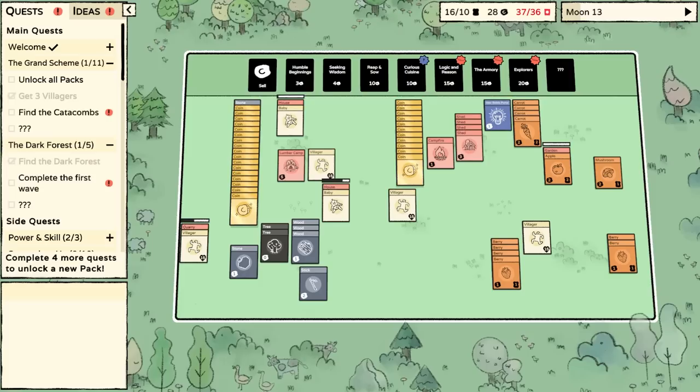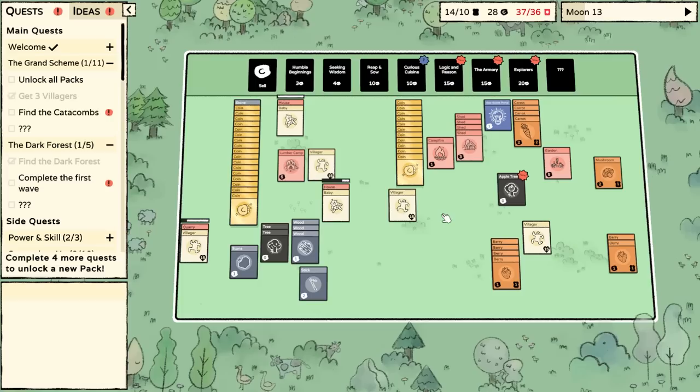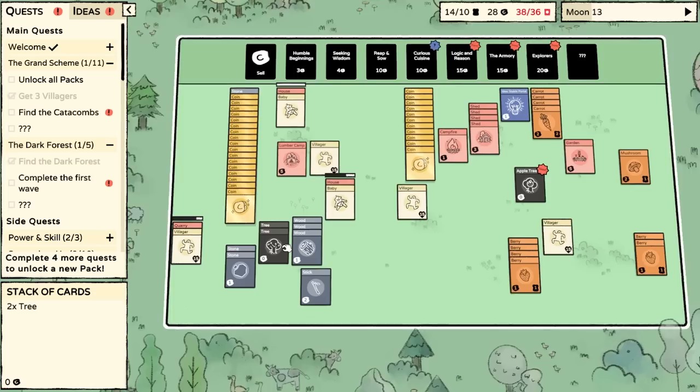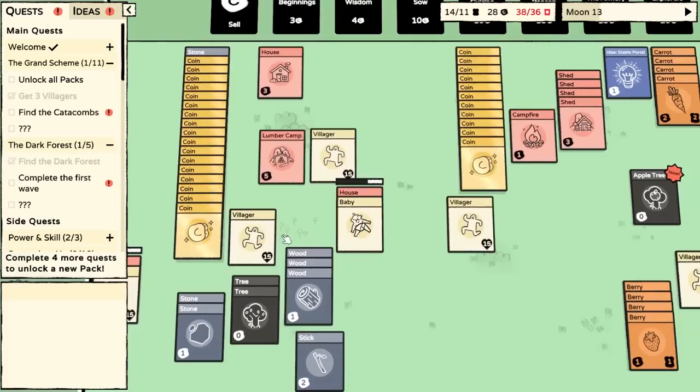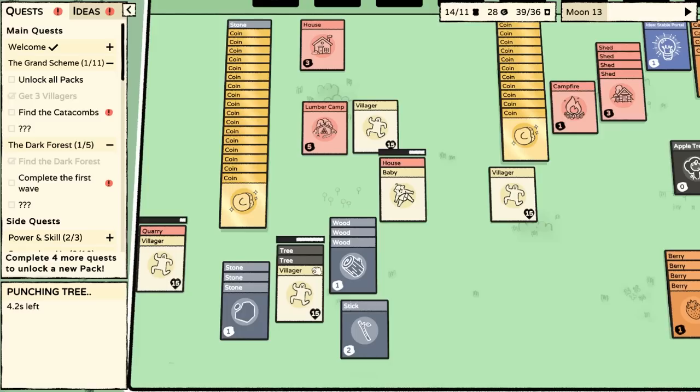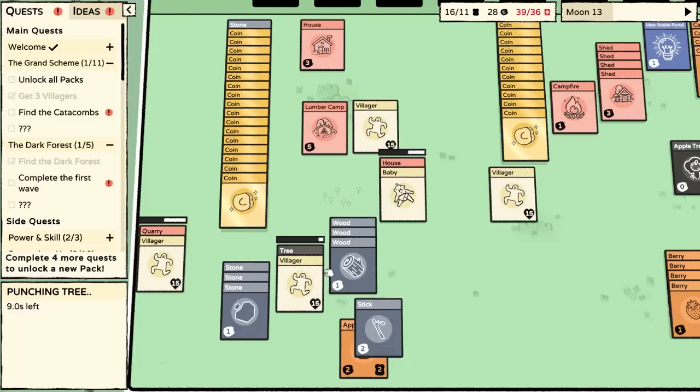The only thing that really is similar that comes to mind is Cultist Simulator and maybe Doodle God — the app where you combine elements to create inventions and lightning and stuff like that. This game is very much like that. You start off with a villager and some rocks, stones, wood, and trees, then you work on them by placing villagers on them. It's a real-time card game — just a very unique genre.